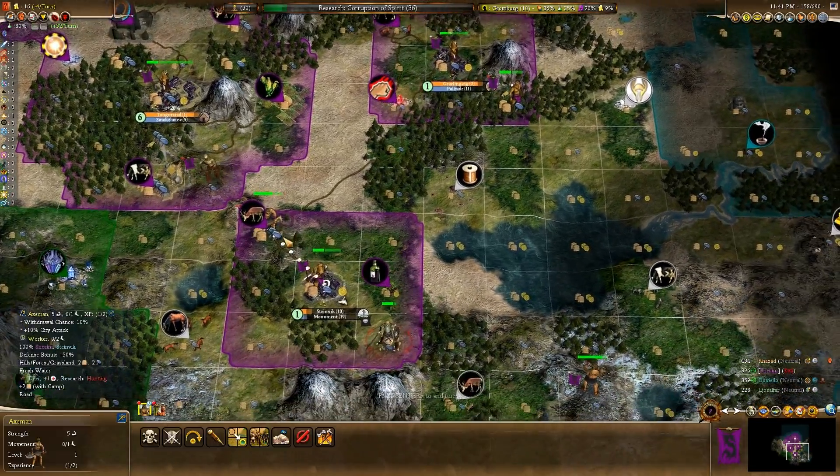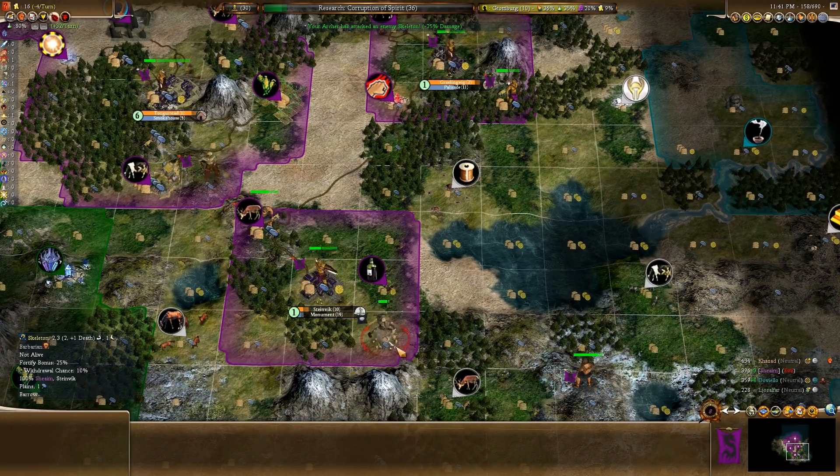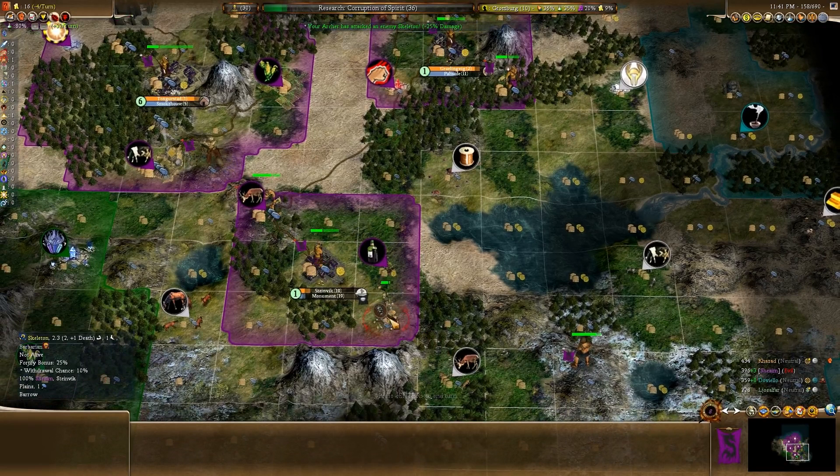Here's the Axeman. What happens if we get this guy to bomb out 25% damage? I wonder if that Skeleton will heal up that damage by the next turn though. I guess we'll find out one way or another.